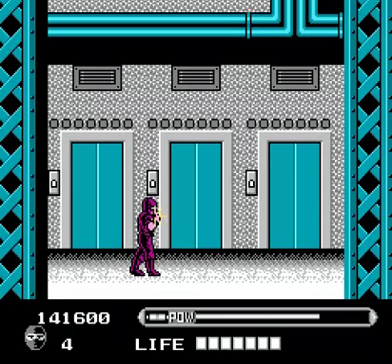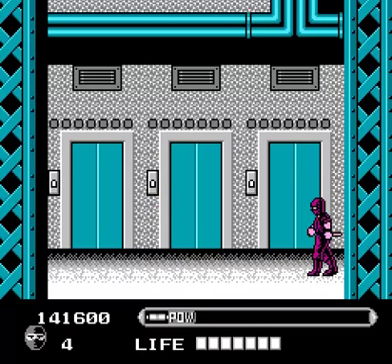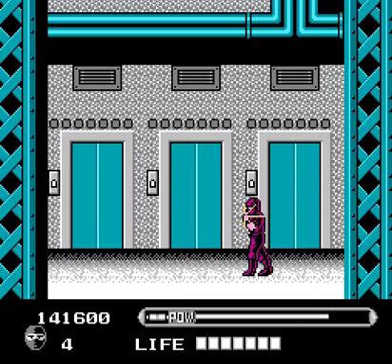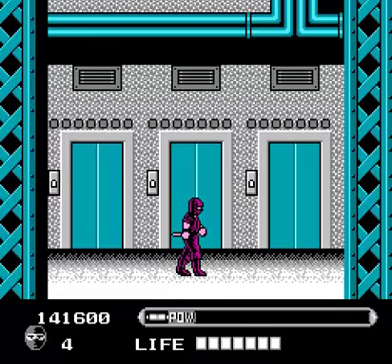Alright, so Teleportation — we hold up and charge it, and we can kind of move our character around with a little silhouette and teleport him wherever we want. And Lightning, just hold the main button and then let it go, and it will hit whoever's on the screen with a really strong bolt of lightning. Very, very frightening.